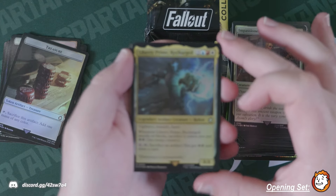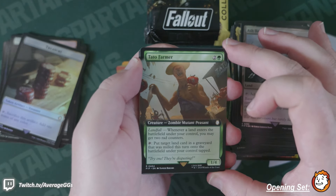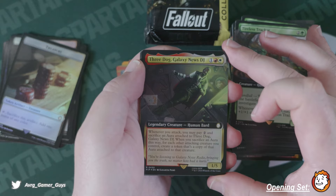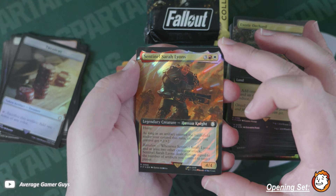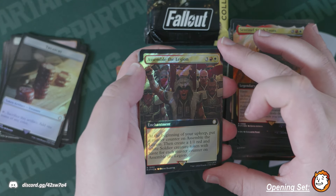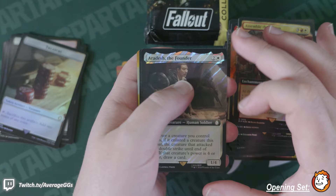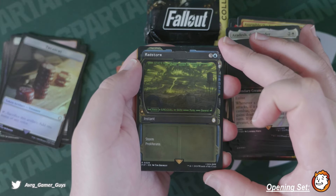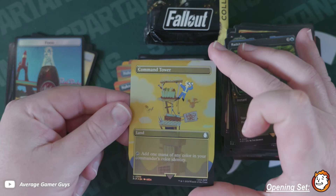Liberty Prime coming at us again! Ash Barons, Potato Farmer, Tireless Tracker. Freedog Galaxy News in foil. Exotic Orchard in foil. Sentinel Sarah — don't know if we've seen this, really cool Human Knight. Assemble the Legion — haven't seen this either, really neat. Better to Dash. Lethal Storm — pretty good hit actually, with Proliferate. And a foil Command Tower to finish it up — very cool!